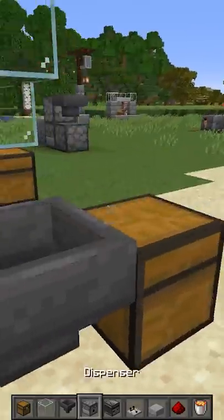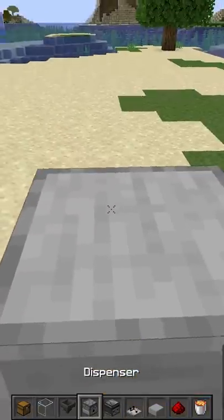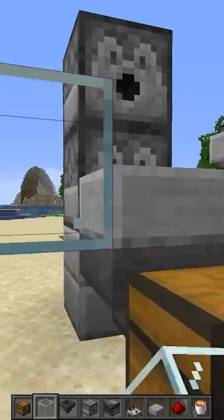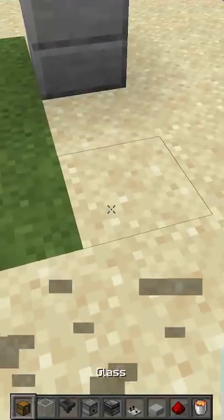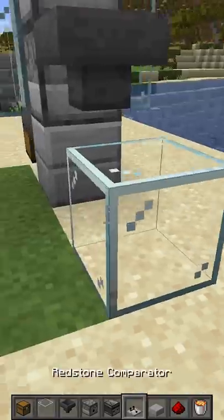Chest with a hopper, slab on top, and you get some here. You need a dispenser here, one on top. Get some glass and just fill this sucker in, like so. Take that away if you want. Right at the back, what you need is a hopper going in here, with a block, glass block there.